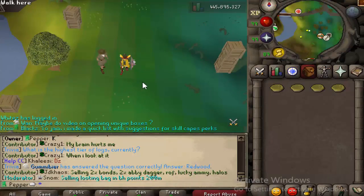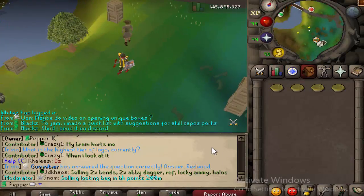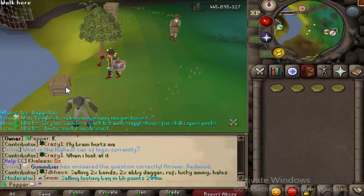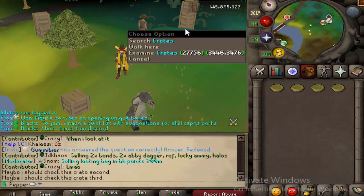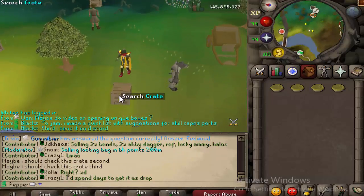Level 3s going for the polymyth cape who need Slayer and Invention — this is a good way to get those because of all the book drops you'll get. When you're here, start off by searching chest one. You can tell it's chest one because there's only one, chest two because there's two, and chest three because there's three — it also has examine options. So you're going to search the chest.